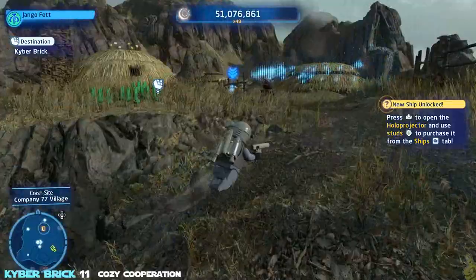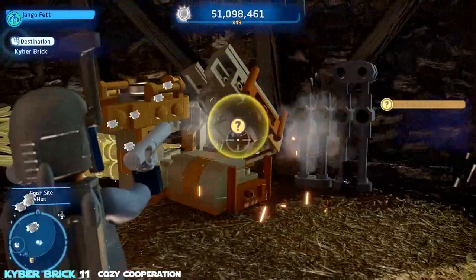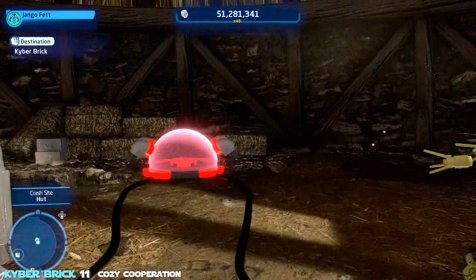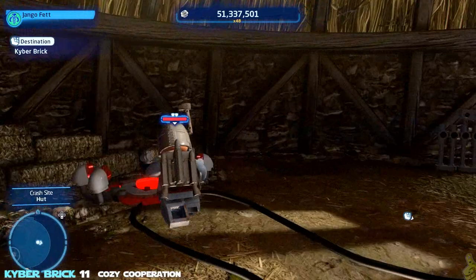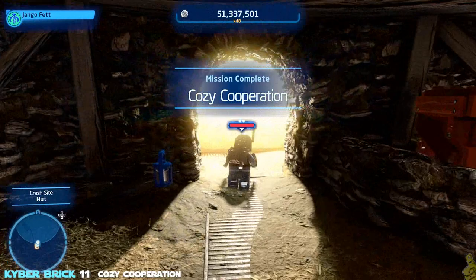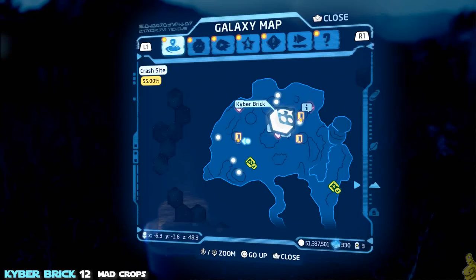Next up we've got a kyber brick inside one of the huts — this one's called Cozy Cooperation. It might seem like you need two protocol droids in here, but in fact you don't. There are four switches and three of them are currently covered with a red bubble. Stand on the one switch right in front of the fireplace, which opens the next one in line. Toggle to your second character and let them stand on it, then toggle back and work your way down. Just do onesies, twosies, threesies, foursies — once you get that fourth one, go swoop it up. You could also split a protocol droid twice and stand on all four pieces.